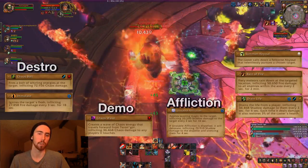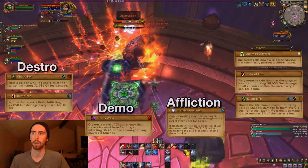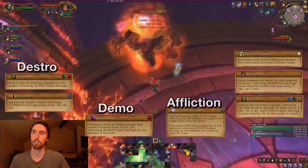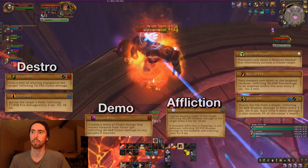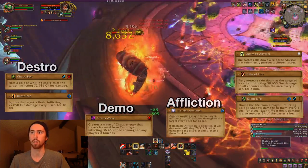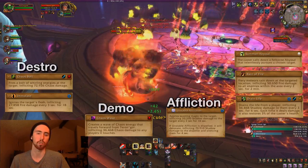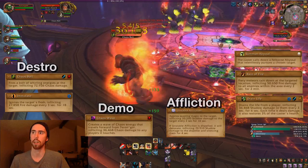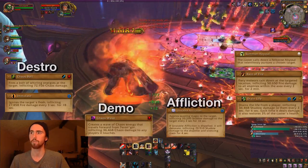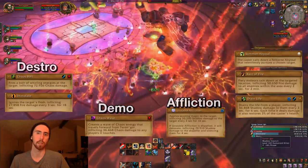If he's Affliction, he casts Unstable Affliction. If you're a healer and you want to dispel Unstable Affliction, it will silence you and do a lot of damage, so make sure you dispel it with a cooldown up. In Destruction mode, he's also going to summon other Rains of Fire — just move him out of it. You can interrupt Incinerate or not; it doesn't really make much of a difference. The Abyssals can be slowed and stunned, so just kite those around and kill him. He also dies at like 10%. This boss is really easy if you can control his mechanics — if you can't, you're going to have a problem, but that's honestly all it takes.